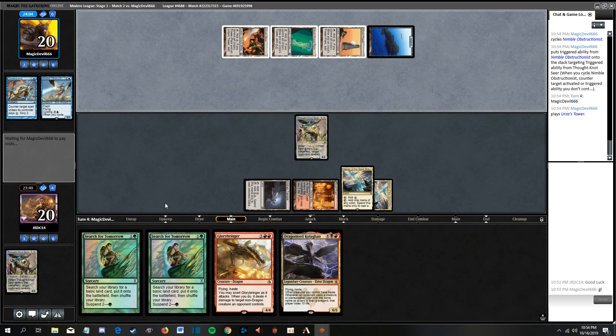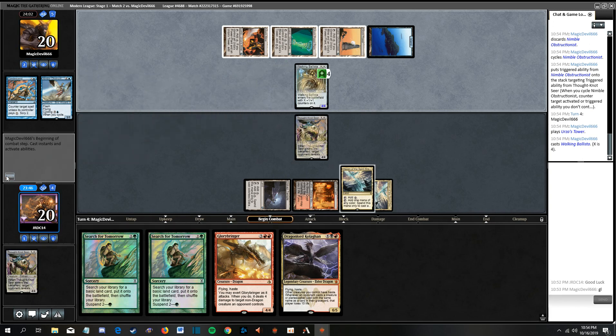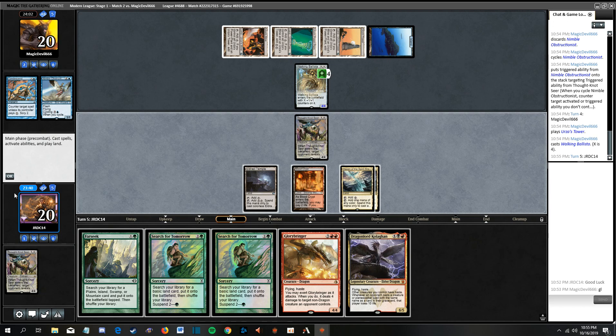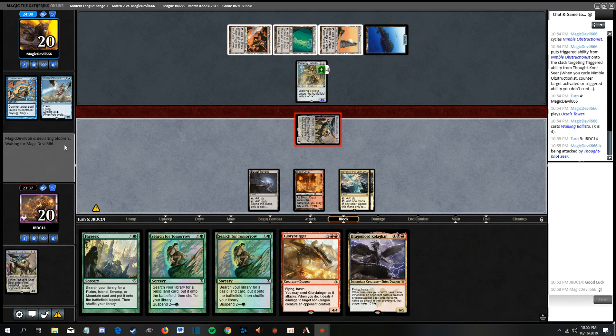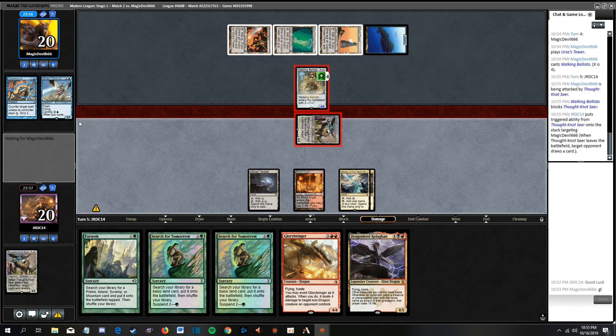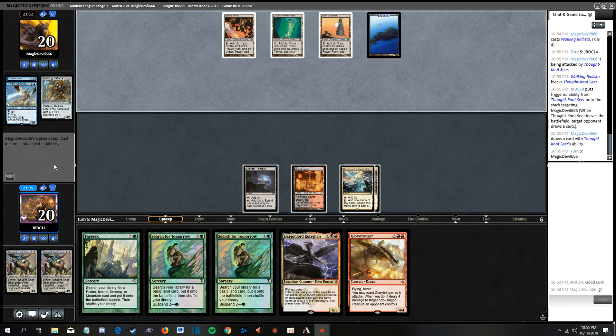Let's see what they have for seven mana. A four-four that I don't care about - cool. Come on, land off the top one time. Maybe we have four mana and we can't cast our dragons. Yep, make the trade and they draw a card. It's pretty annoying to be honest - the mana base just felt so bad every game.